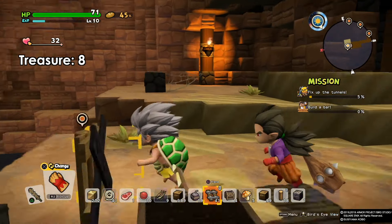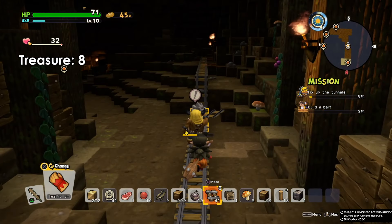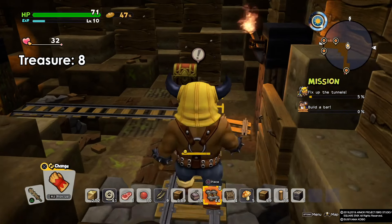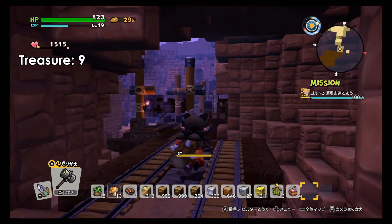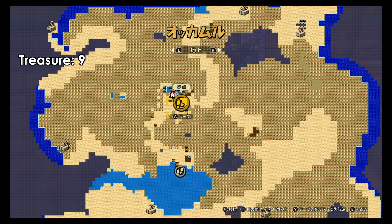When fixing the track, if you go all the way straight until the end you will find a chest here — containing, surprise, bombs of course. This area will unlock by the Golem.